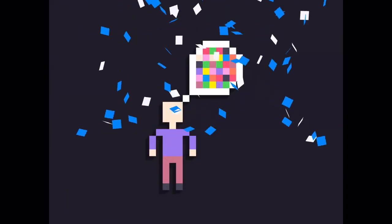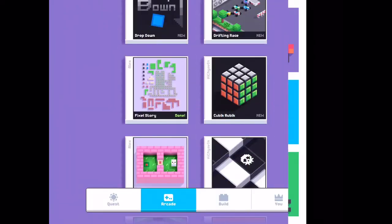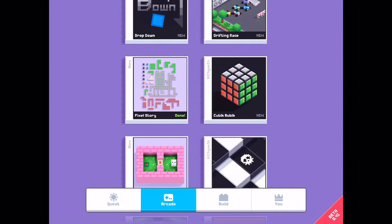It is not so hard as it looked. Wow! This picture shows 9 levels solved in Alex's Fixel story. He tells the story of a childhood — children playing football, skiing, roller skating, driving a car and so on.